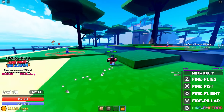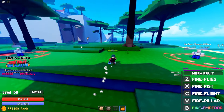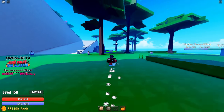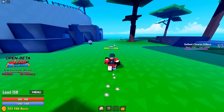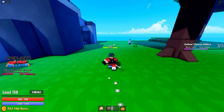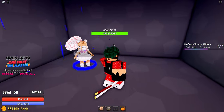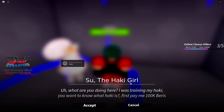Here we have dogs on this side, right in front. So then you just have to follow me. We are going to the secret location of the Haki trainer. Over here — previously there was nothing, but now we have the Haki seller, the Haki girl.